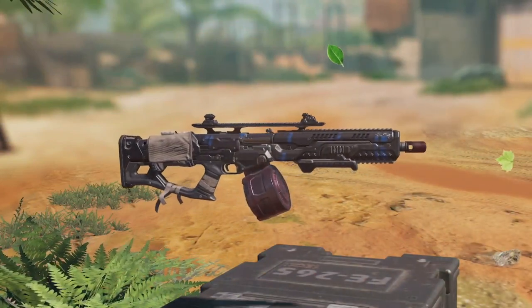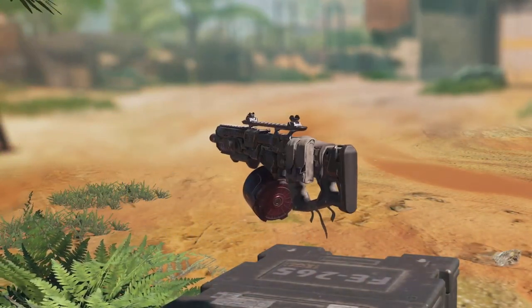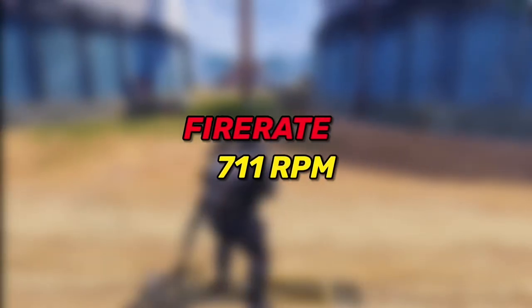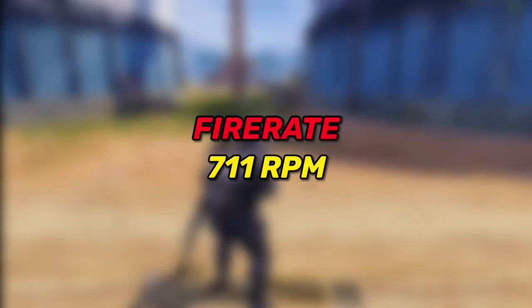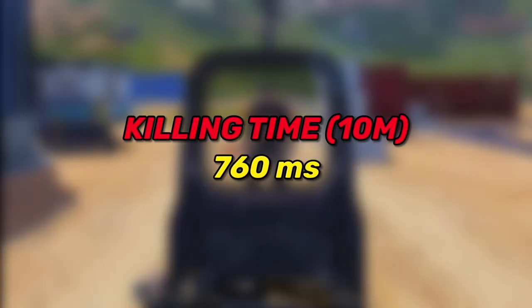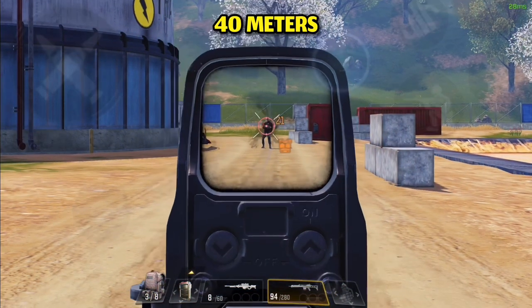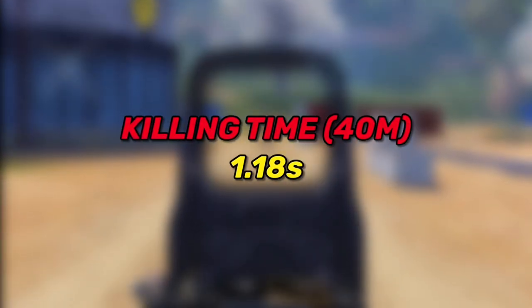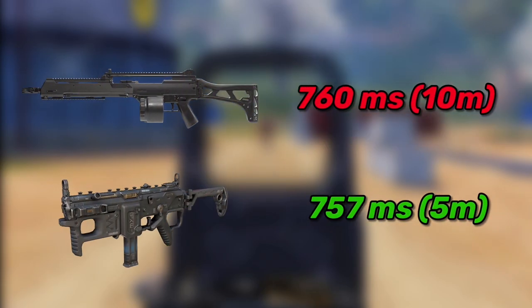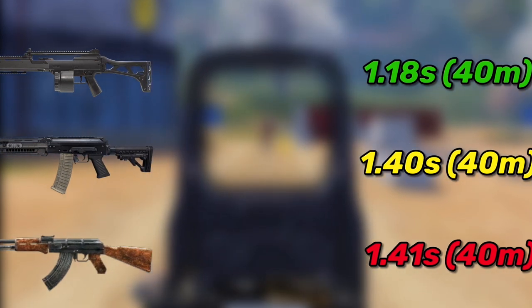We've arrived at the top 3 guns, starting with the Holger. I knew the Holger was good since last season, but I did not expect it to be this good. It has a fire rate of 711 rounds per minute and deals 31 damage at 10 meters range, killing within 760 milliseconds. At 40 meters range the damage drops to 21, killing enemies within 1.18 seconds. So at close range it has the killing time of an SMG, and at mid range it beats every other assault rifle on this list.